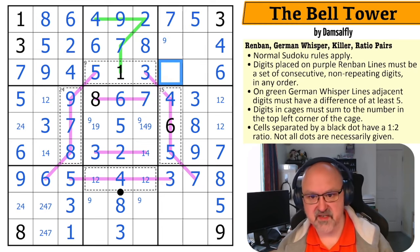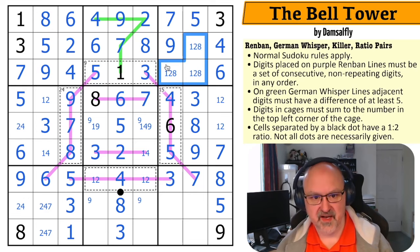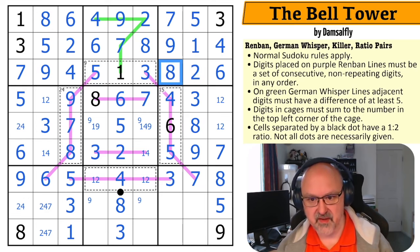This is now a pair. The nine takes the nine out of there. This becomes a nine. This is a one, two, eight triple — there's no one in those, so that's the one. The eight looks up, making that the two and that the eight.